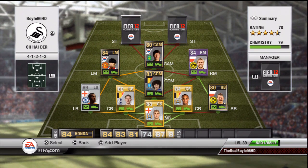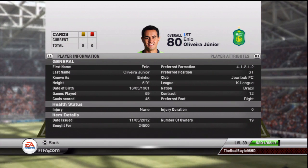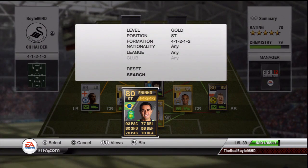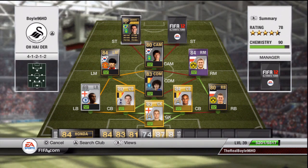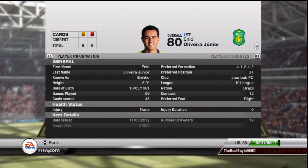The first striker on the team is Ednino — 92 pace, another K-League player, 80 shooting, 77 dribbling, 70 heading, and 70 passing, in form — cost me 24.4k. He has pace and you need that on this team. When you see the other striker he lacks a bit of pace, so Ednino really helps him up top. He's a decent player and I'd like you to try him out, but I don't think he's worth the 26k personally.